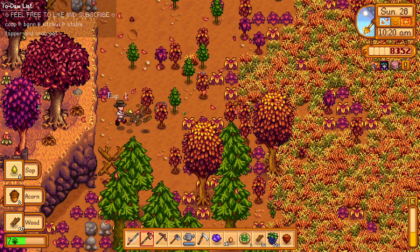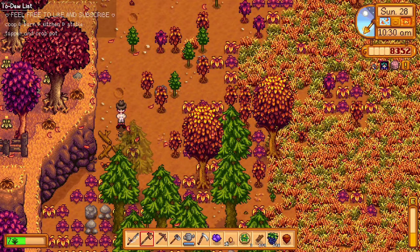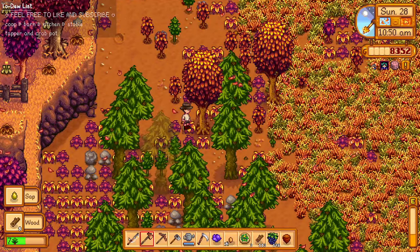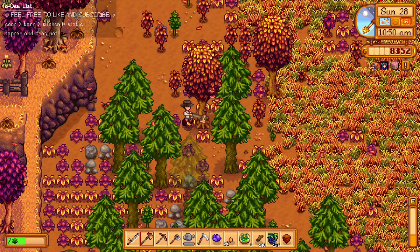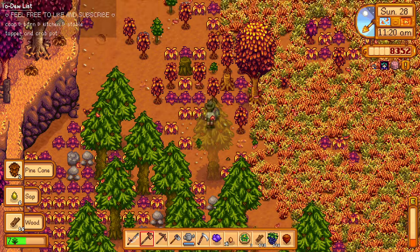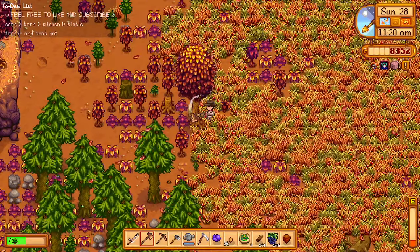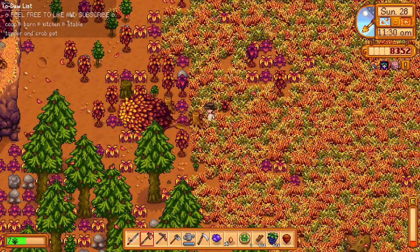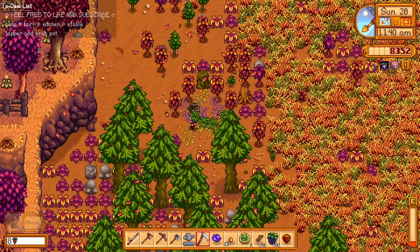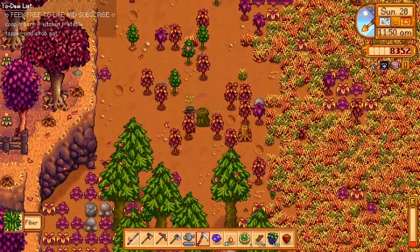Yesterday the costumes were very interesting — the personality of our fellow townspeople really shone through. Abigail likes adventuring so she was a knight. Sam's costume was a scarecrow, which was kind of weird. Sebastian's was Dracula, which I figured. The craziest was Pam — she's like a zombie with a knife stuck in her head. And Jody was like Maleficent, which really fits her — she's one of the prettiest moms in the valley.